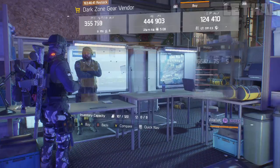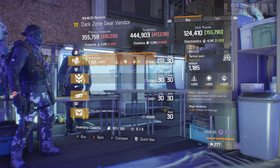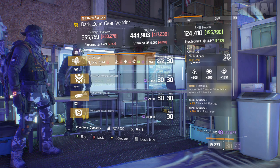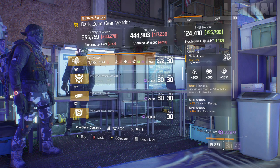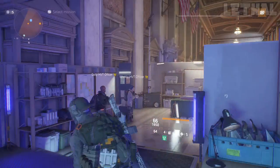The Dark Zone Gear Avenger in the base operations is next on my list. What he's actually selling is a pretty good technical backpack — not the most popular backpack, but if you are looking for it, this one is actually pretty good. What it comes with is 1251 electronics, 8% critical hit damage, and 16% burn resistance. With this backpack, I would recommend rerolling the major attribute, go for skill power, and this will be a nice purchase.